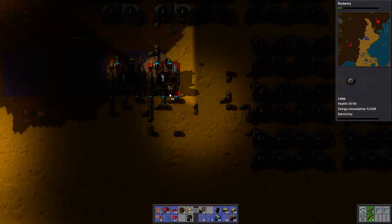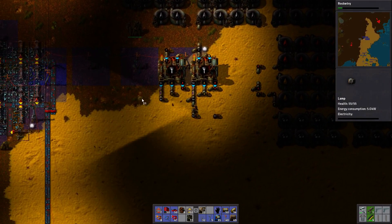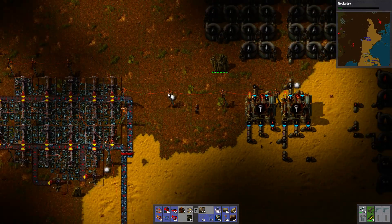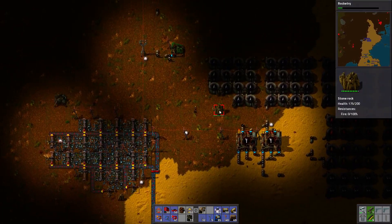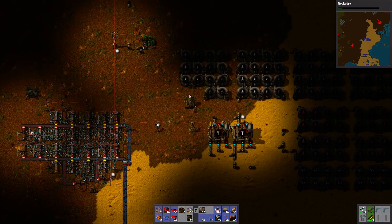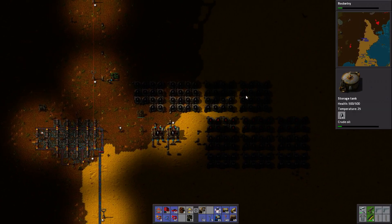It'd be nice to have some lamps here, but I need to pipe electricity here first. Let's put some lamps anyway. Oh yeah, I still need the shotgun — so if there's any wood, I need to remember to make a shotgun so I can clear out random rocks like this one, just to make it nice and square so it's symmetric, because right now it's not and this might be annoying.